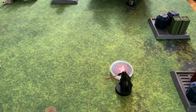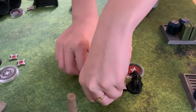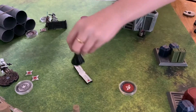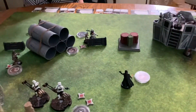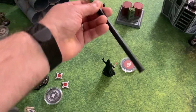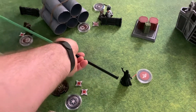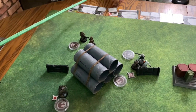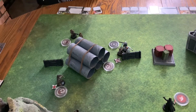Darth Vader has a one-move activation, so I'll just move him twice since he doesn't seem in range with anybody. Actually — let's check range. If he's within range one or two of anybody he gets a free Saber Throw attack, kind of like what Luke got. Luke is in range — Chewy is just outside.